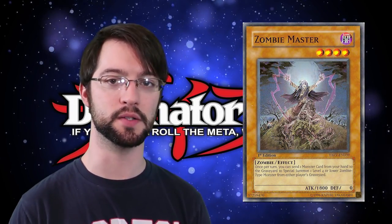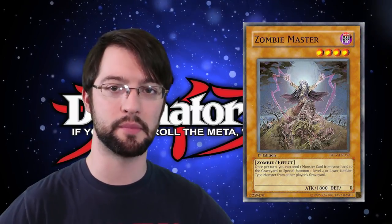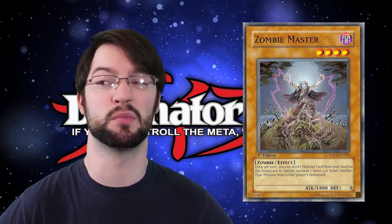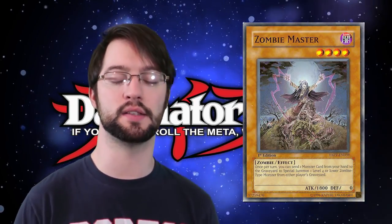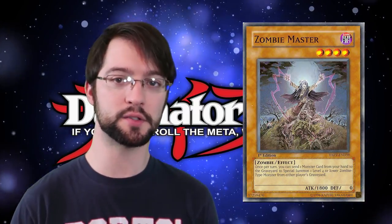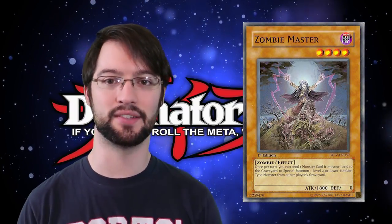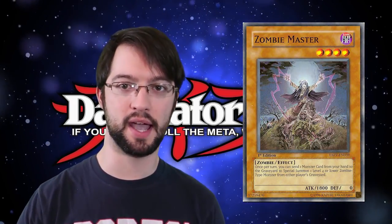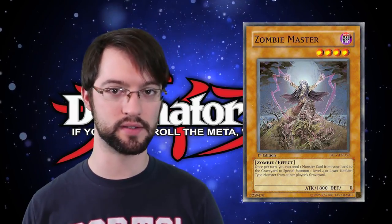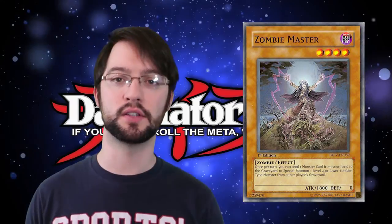Zombie Master — there we go, good cards. Zombie Master is a level four dark zombie monster. Once per turn, you can discard one monster to special summon one level four or lower zombie monster from either player's graveyard. He must be on the field face-up to resolve this effect, so if he leaves the field after activating — say, Solemn Strike — he would fail to resolve. The cool thing about Zombie Master is, just like all the other Zombie World-ish cards, you can get any zombie out of your opponent's graveyard. Also, discarding a monster as his cost means you're potentially cheesing monsters into your graveyard with his effect and then summoning them back. You cannot activate his effect if you don't have anything to target in either player's graveyard — you need a viable target already there to use the ignition effect, even though you don't have to use that target.